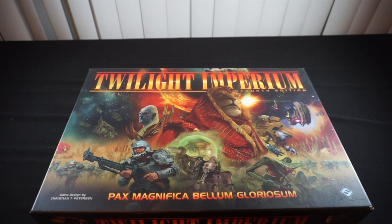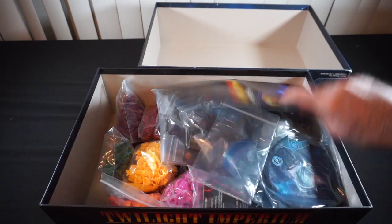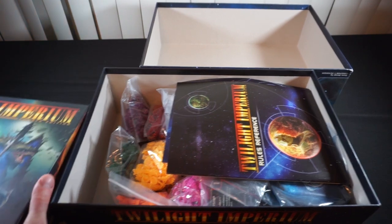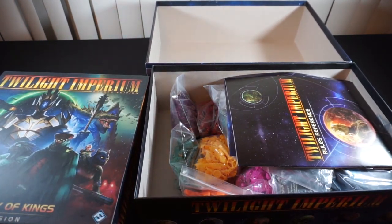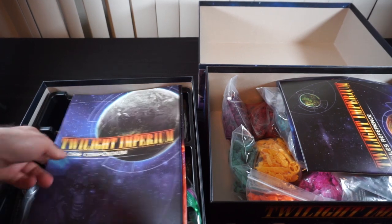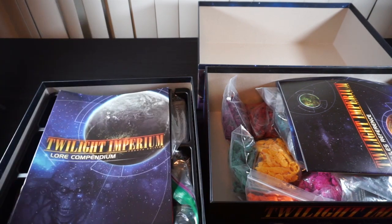What I'm expecting in the big box is a new insert. So what I'm expecting this to be is an insert for Twilight Imperium. My current organization looks like everything's kind of jumbled up in here — about five million baggies — and I've also got the expansion, Prophecy of Kings. You can see that's also largely a mess of baggies.